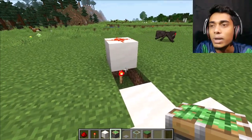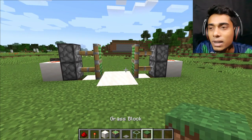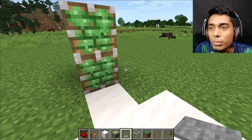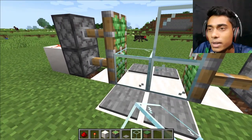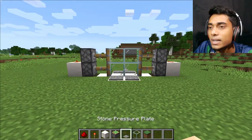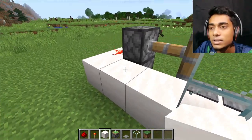Again one and two. Now place pressure plates over here and over here. Place two glasses over here and two glasses over here. Now finish and cover this area.